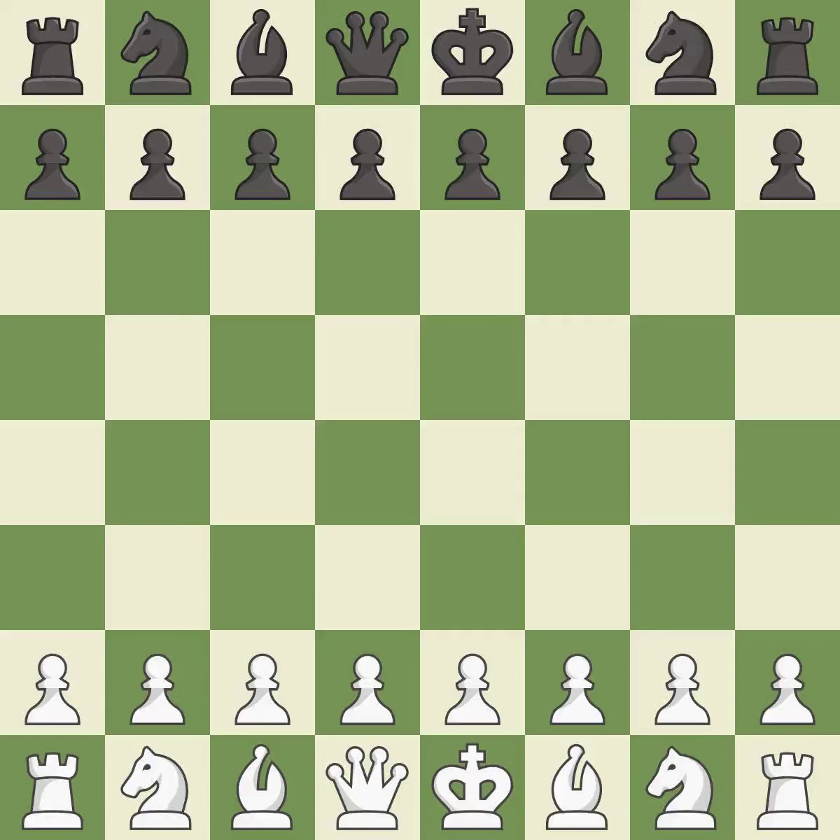Slob defense, Slob gambit, Alekhine attack. Giveaway — one player was winning but then gave it away. Black got the better of white in that game. Both players had an amazing opening, and black capitalized on their chances in the middle game.